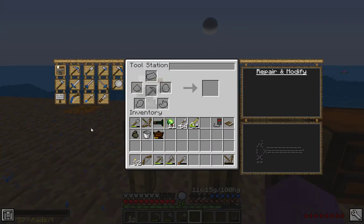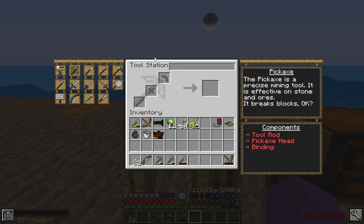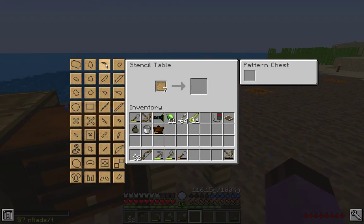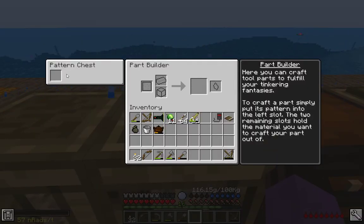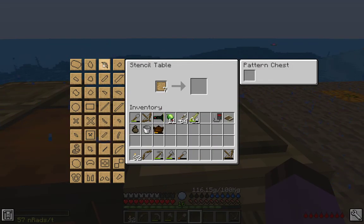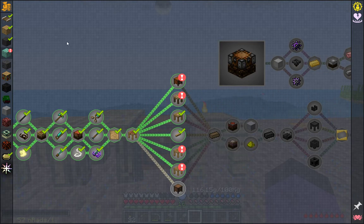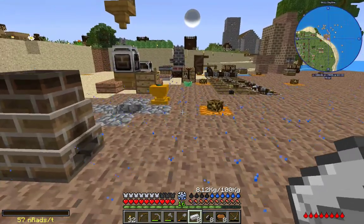If I build my smelter here, this could be the pattern chest for everything — yeah, and not have to build two. That's an idea anyway. With that, I now have a nice little complete Tinker's construction area set up. So let's build a tool. The way that Tinker's Construct tools work — for those of you who don't know — you go to your tool station and you see what parts you're going to need. If I want to build a Tinker's pickaxe, I'm going to need a tool rod, a binding, and a pickaxe head. I need to make patterns for a pickaxe head, tool rod, and binding. Let's get these quest rewards out of the way — nice, some more iron, that's useful.